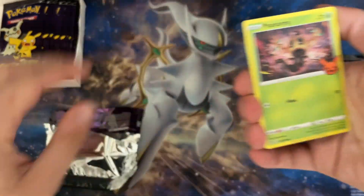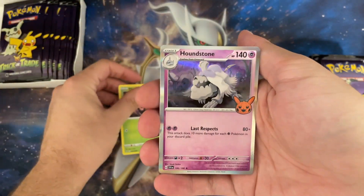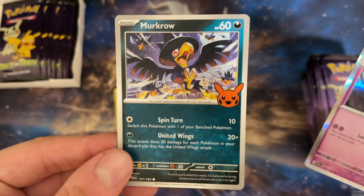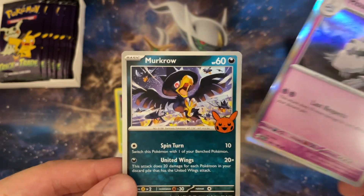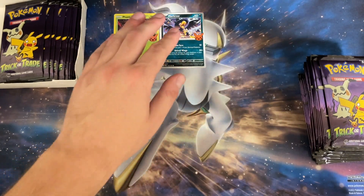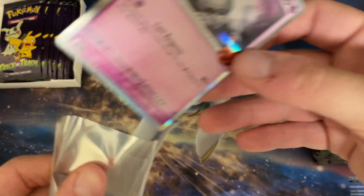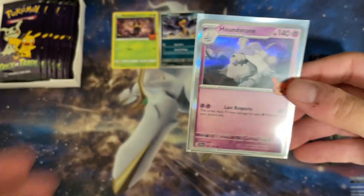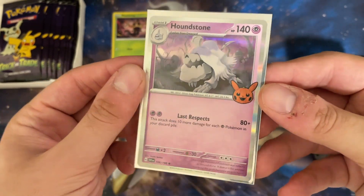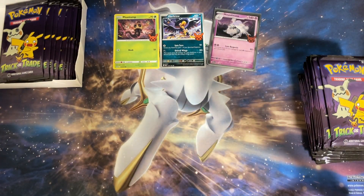This is actually the first ever mix-and-match Scarlet Violet and Sword and Shield product, so it's interesting to see the borders change between cards. The hollow is in the middle. These are the commons for this set — they all have the Pikachu stamp but show the different borders and the original set they're from. There are 30 cards total between commons and hollows, with just 10 hollows. Interestingly, they printed a different pattern on them rather than numbering them one through thirty.